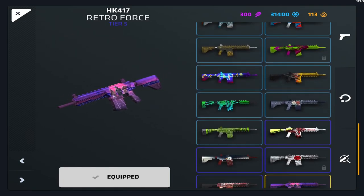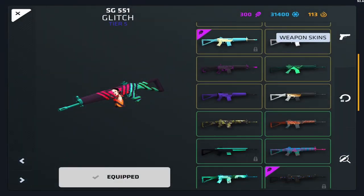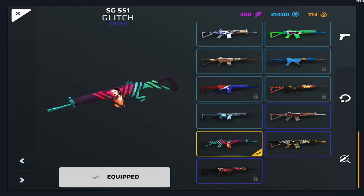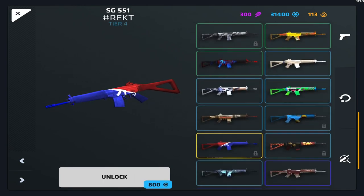The HK is kind of like the MT's — there's only Retroforce that I like. This Lucky one isn't bad but past that there's nothing I like. Moving on to the SG — I've used this Glitch skin since I got it about a year and a half ago, I love it. Soft Package and Mad Science aren't bad but I just don't really use SG skins.